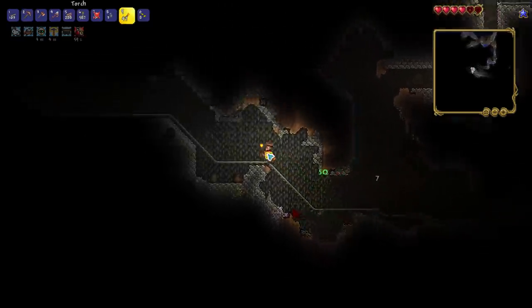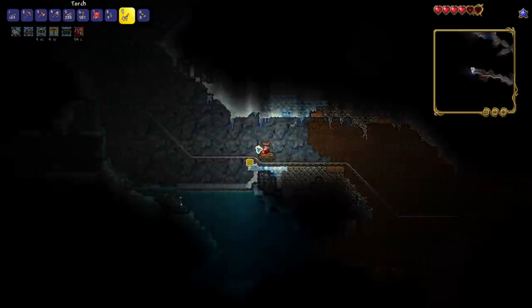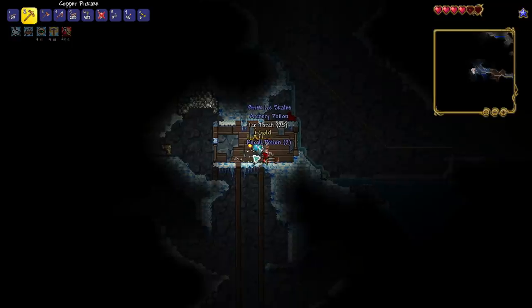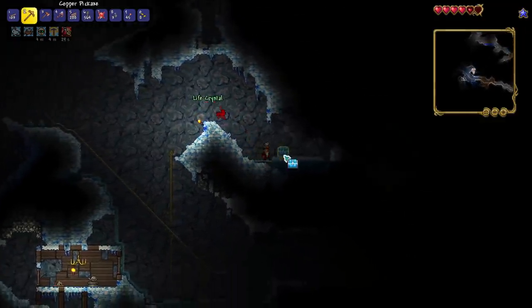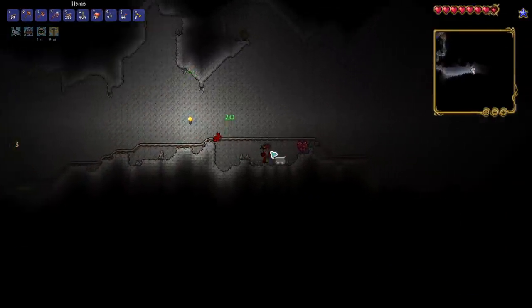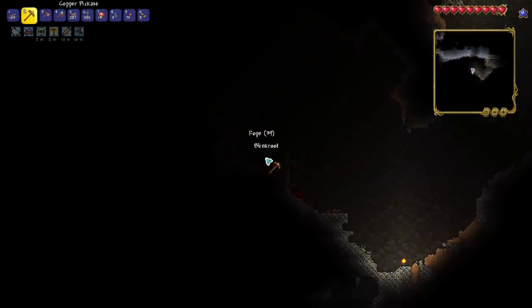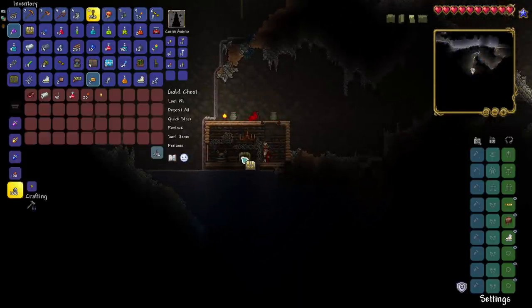I was going through and finding multiple heart crystals everywhere, finding accessories and things to basically bulk up my character. The goal when you're exploring is really to get enough accessories so that you can head to the jungle. I just kept going through the cave, finding heart crystal after heart crystal, and by the time I left I was almost at full health. I also had an aglet, a step stool, and a band of regen. It was great.